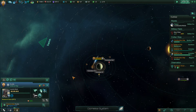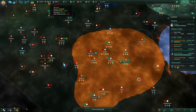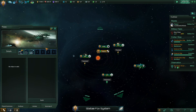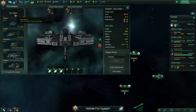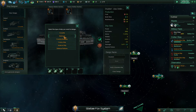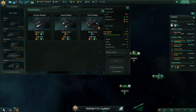This is the science ship that's still working on the project — that's kind of important. He's 54 years old — that's awesome. We've got more than 450 minerals — there we go, spaceport level three! We can also start looking at our destroyer design.